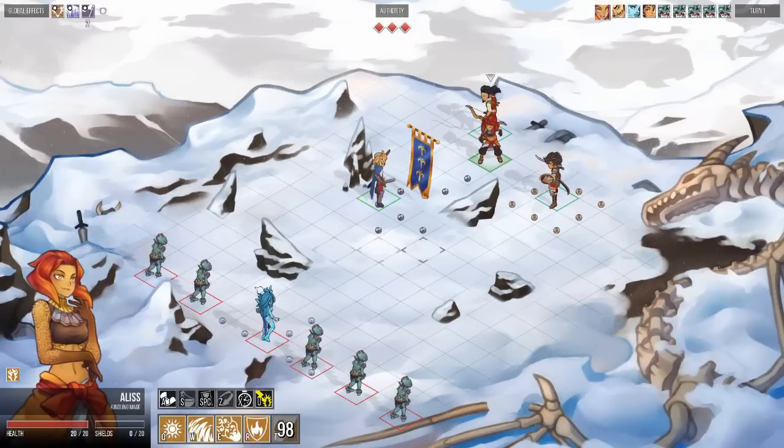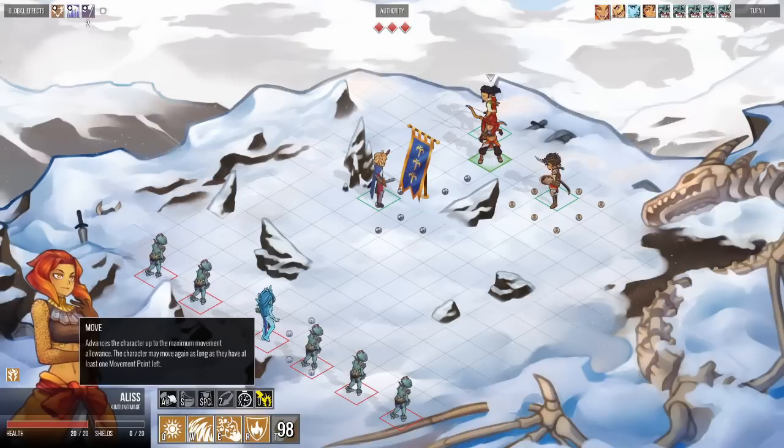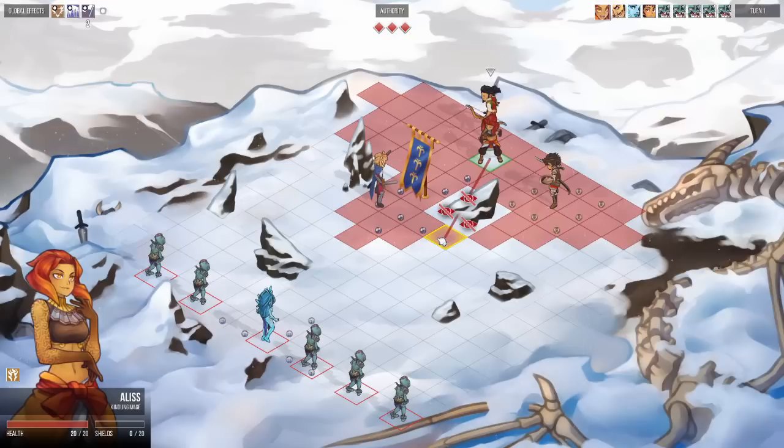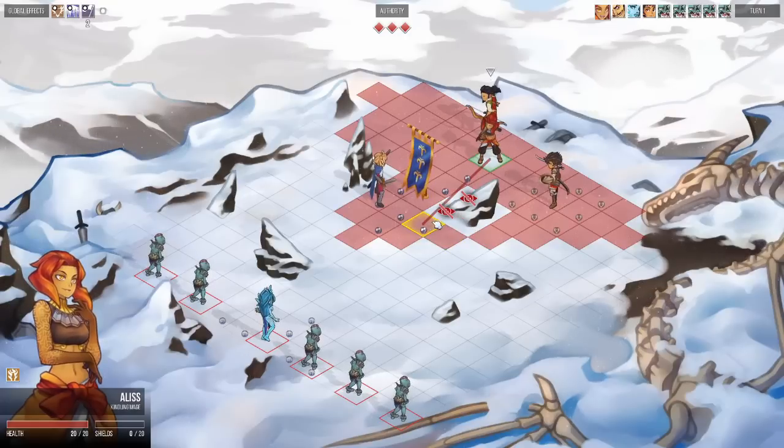The second interesting thing about our battle system is that we have line of sight implemented in the game. Positioning is very important, especially on smaller maps like this, because if you do not think strategically about your positioning you can end up in a position where you cannot use an ability because you have no line of sight.